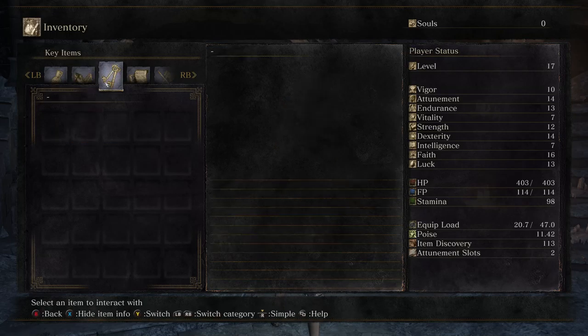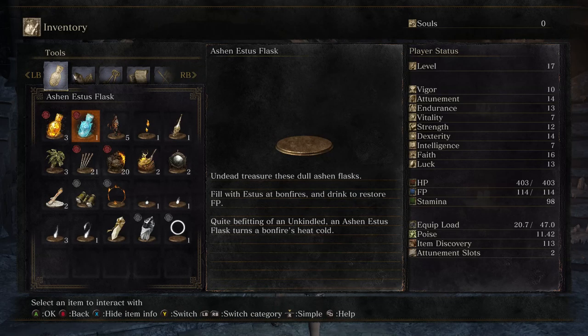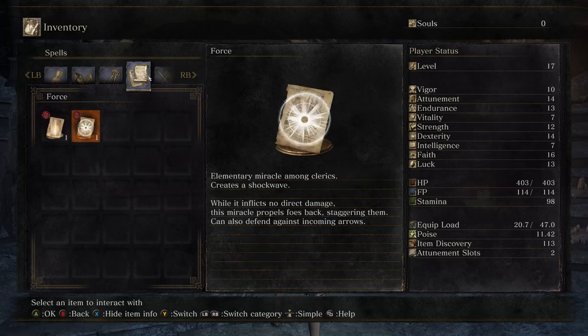I must say I much prefer that fight to the Titanite Demons in Dark Souls 1. But yeah, basically the same idea — you fight a big creature, you get boss soul weapon stuff. Upgrade materials.